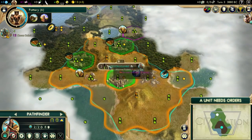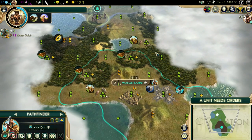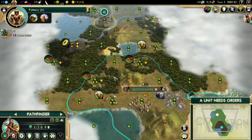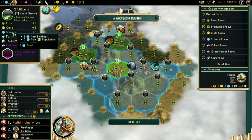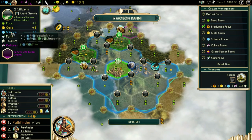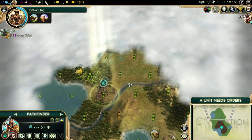That's also one of the reasons we take population as the first ruin bonus, because the more population you have the more science you get. With one population we would have four science now, but since we have two pop, we have five science — three science from our palace plus two from population, because one science equals one population. Libraries and universities modify this further.